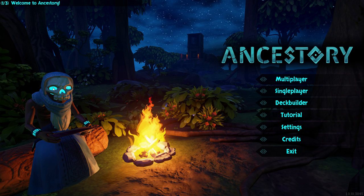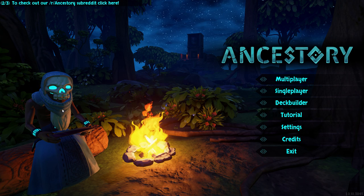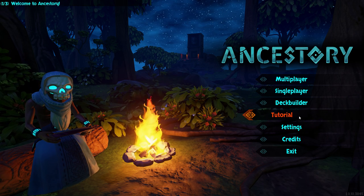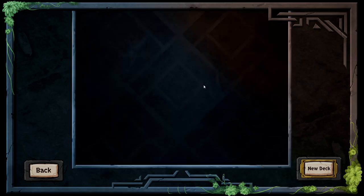Basically the way the game works is that you have a Shaman, and this guy is not able to attack anyone but he can summon units to the battlefield using mana. The mana that you gain increases as the turns go on, much like in Hearthstone, and you can also utilize spells and buffs and all that type of stuff, as well as building your own deck.